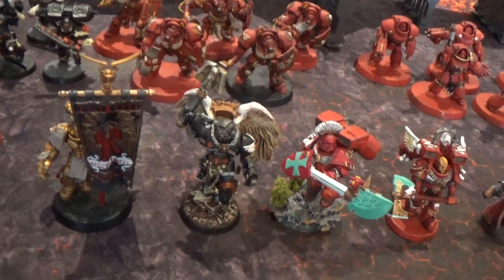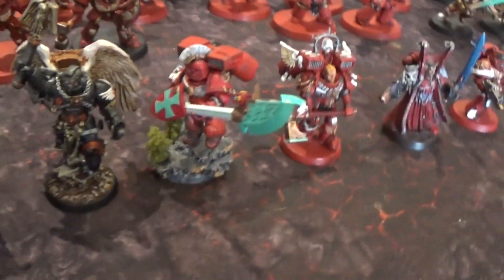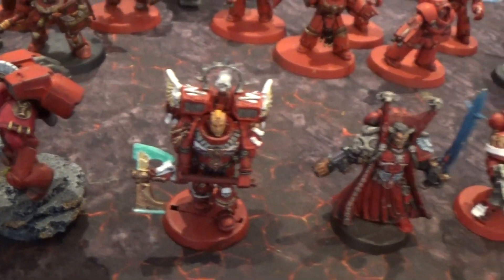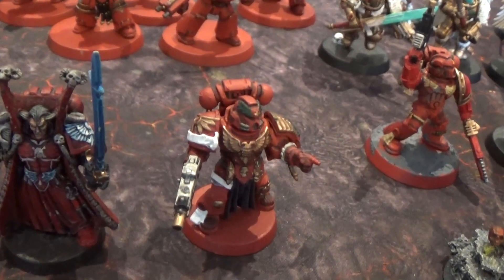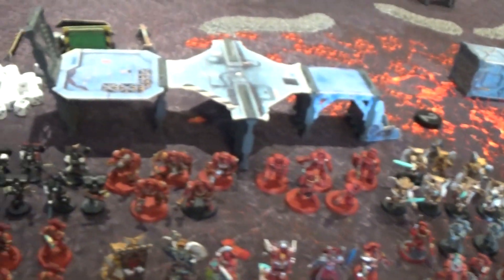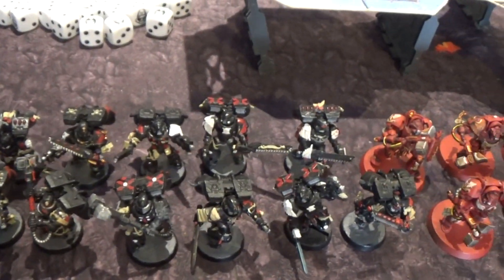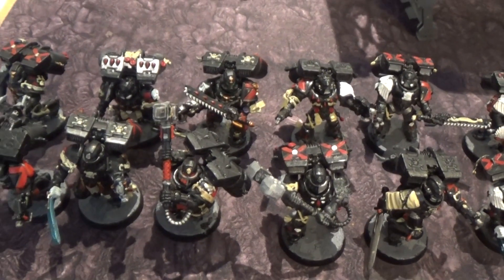We have a Sanguinary Ancient — he's technically an elite but also a character, so I've got him in with these guys. We've got a Chaplain with a Jump Pack, our new Smash Captain, Baron Harkonnen our old Smash Captain, Mephiston of course, and finally a Lieutenant with a power sword.